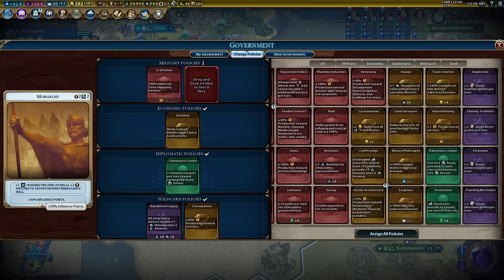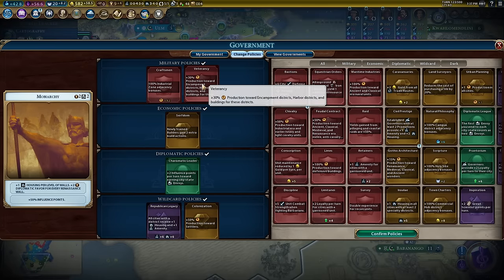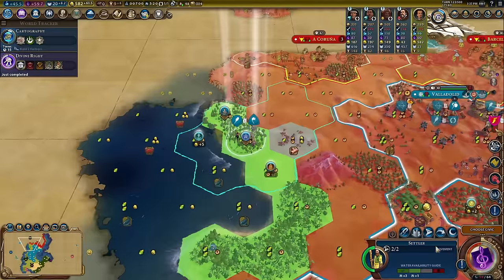I'm going to put two influence points into my government. I've met every city-state I know, and they all have an envoy — which means 50 influence points. Getting three influence points towards city-state envoys gives you the bonus; it's a nice synergy. Serfdom is still a workhorse. I'm adding veterancy as well — it gives 30 production towards encampments and harbors, both of which I'd like to build very soon.